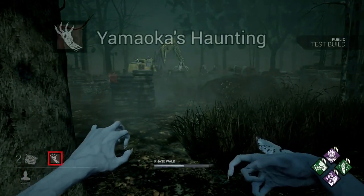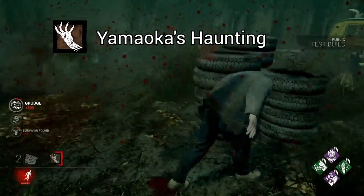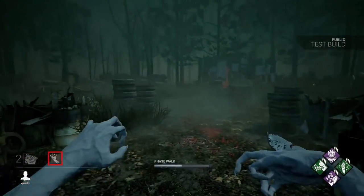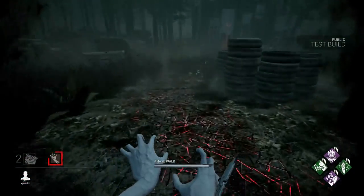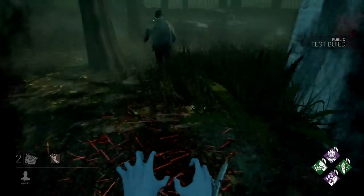The Spirit's ability is called Yamaoka's Haunting. After standing still and channeling for a brief moment, you become invisible and move at a highly increased speed. There's a limit to how long you can stay invisible, and you can come out at any time to attack. After use, the ability goes on a cooldown based on how long it was used.